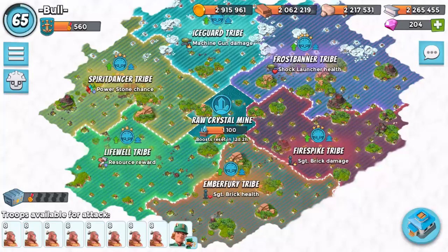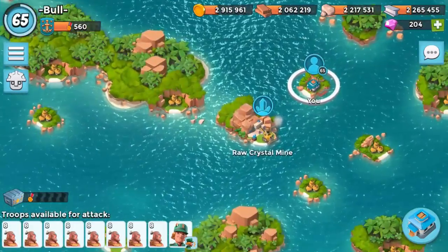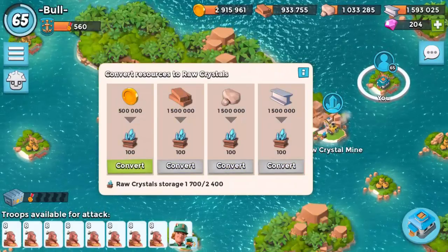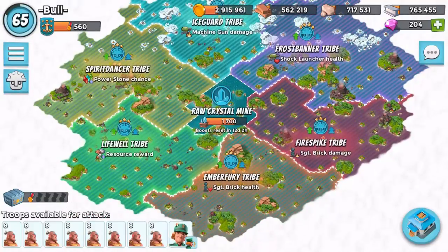It doesn't really matter — there is a power stone challenge which can benefit a lot of people, and the resource reward is going to help people progress a little bit faster, also helping people get the crystals in the first place. The only way to get crystals is to use the mine to convert them, so we're going to convert ours right now. Since I'm a max level player, resources are really the main use.